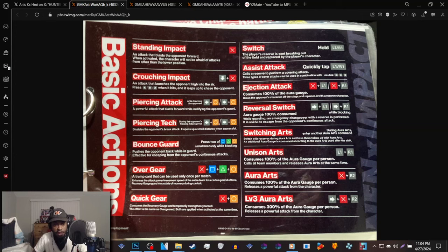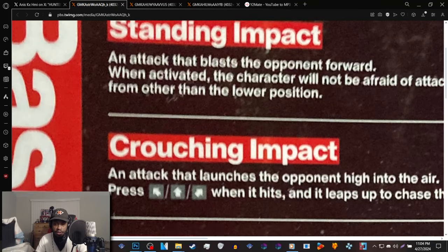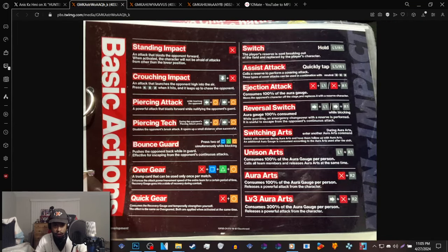Starting off with the basic actions, we have standing impact — an attack that blasts the opponent forward. When activated, the character will not be afraid of attacks from other than the lower position, so I'm assuming that means it's a standing normal that hits the opponent forward but you're vulnerable to lows. Crouching impact is basically a launcher.